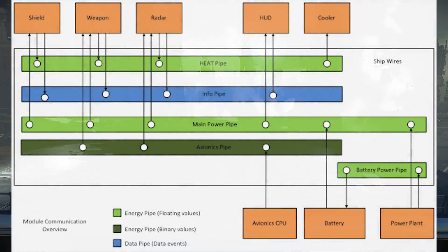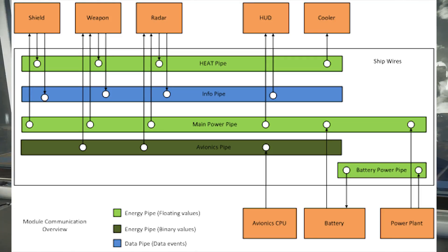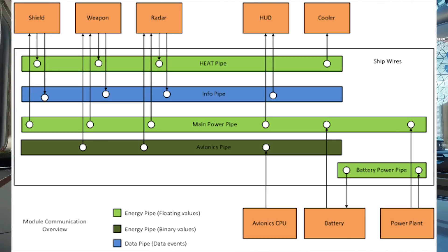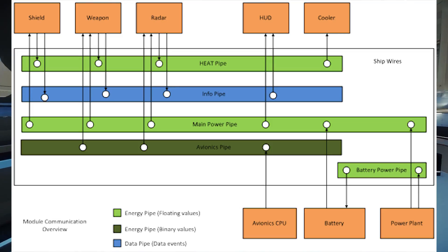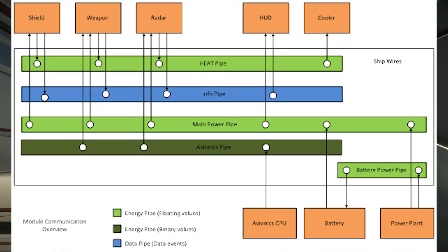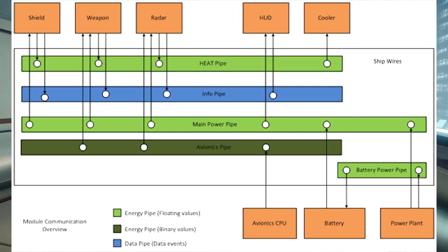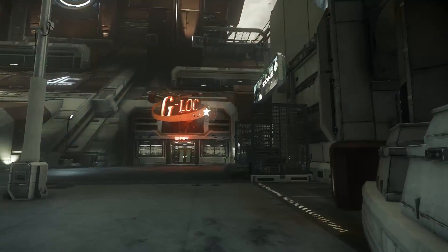In some earlier examples of CIG's work on Star Citizen we can see how the pipe system works. The power pipe supplies each device with power, and the data pipe transmits data between components — for example, the shield generator sends out data on the data pipes so the shield level can be displayed on the HUD. Pipes can be disrupted with varying repercussions, and CIG wants emergent gameplay to happen on your ship, not just in the larger world.